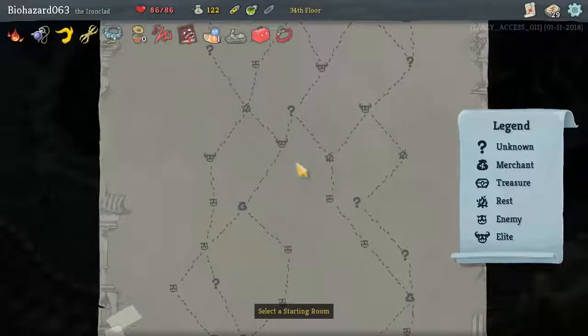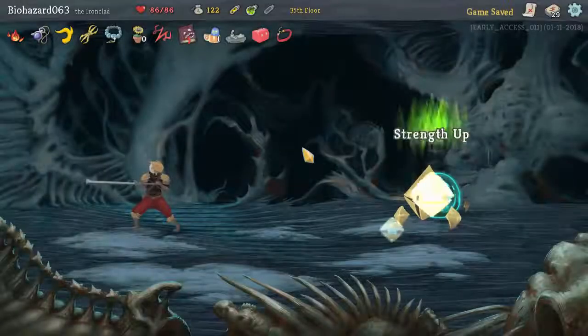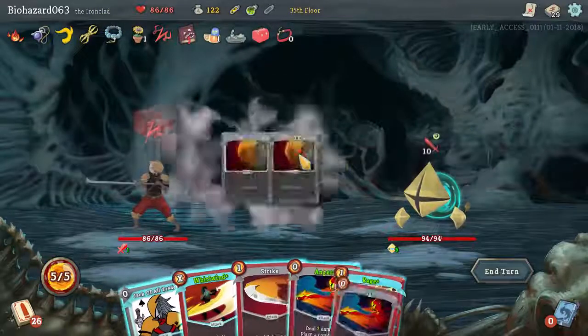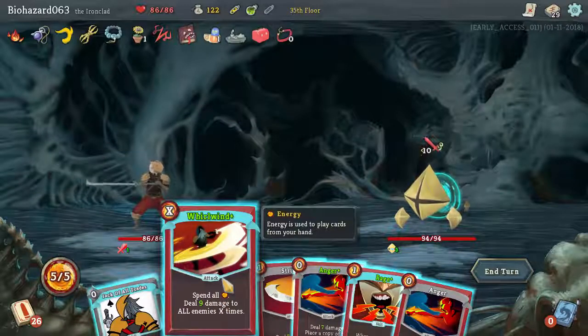I might want to go here. Might as well pick either one of these. Let's go this one. Fortunately for us, we just drew our Whirlwind. So 45, 90 damage.